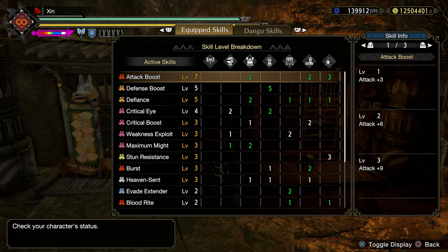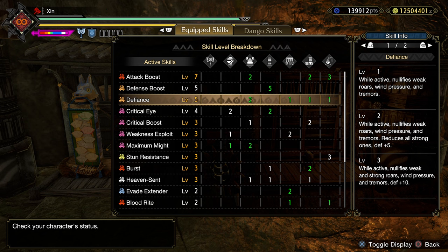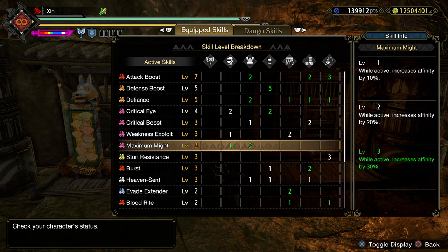Here are all the skills you should have. Attack Boost level 7. Defense Boost level 5. Defiance level 5 — bringing Defiance to level 5 will allow us to tank any roars and wind pressure, so we won't be losing Heaven Sent. Critical Eye level 4. Critical Boost level 3. Weakness Exploit level 3. Constitution level 3.